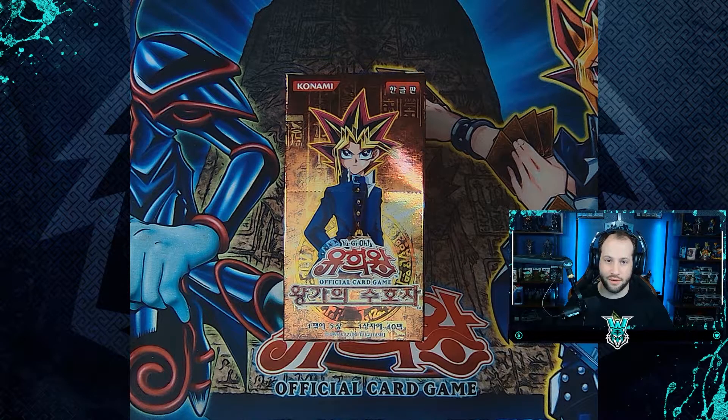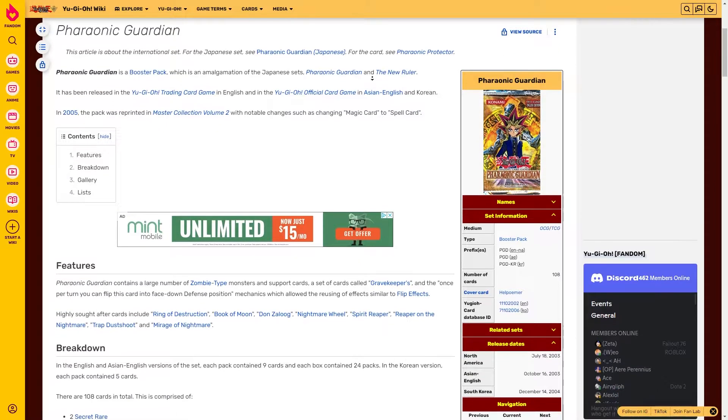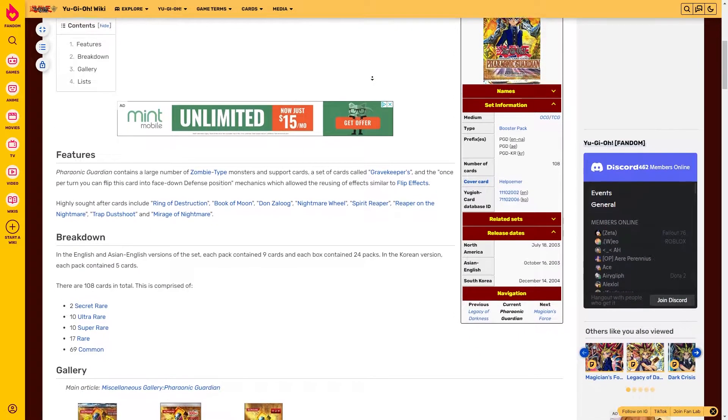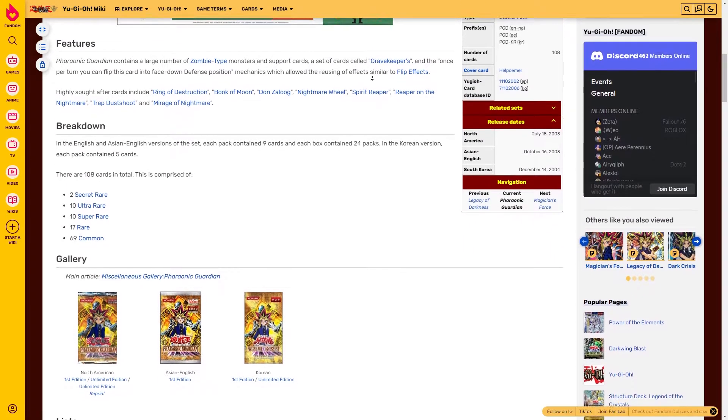Hey guys, welcome to another video. Today we're heading back into the Korean Yu-Gi-Oh! Official Card Game. We're going to be opening another set of the Pharaonic Guardian. The Pharaonic Guardian is a booster pack released in South Korea on December 14th, 2004 — an amalgamation of the sets Pharaonic Guardian and The New Ruler.